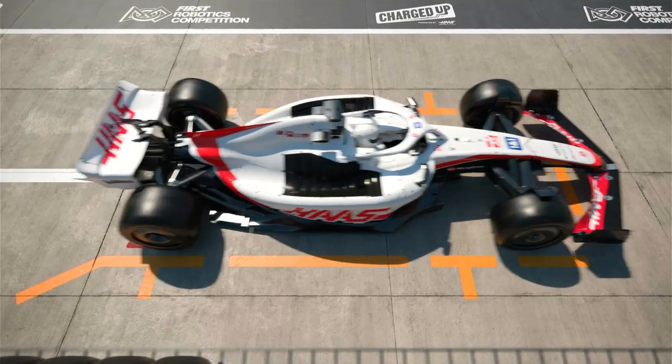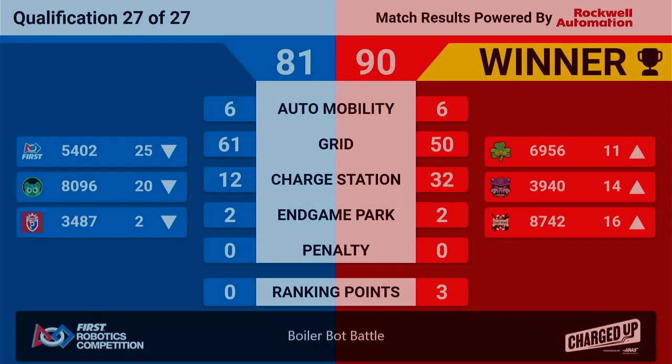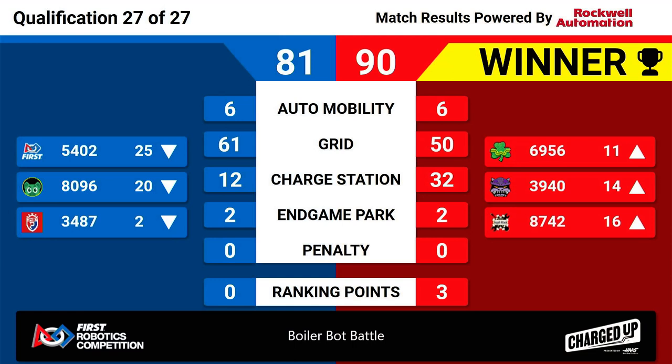And here are your final scores for that qualification match: the Red Alliance with a score of 90, outscoring the Blue Alliance's 81. 3487 remaining in a picking position as we move into Alliance Selections just a few moments away. Sit tight, folks.